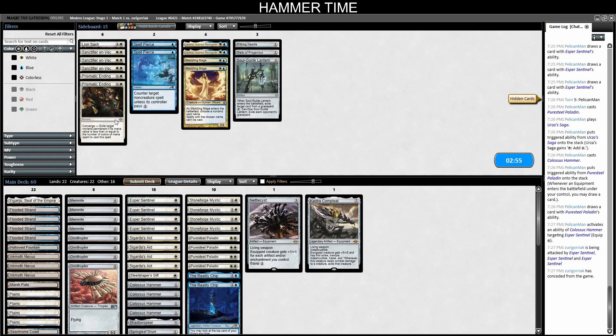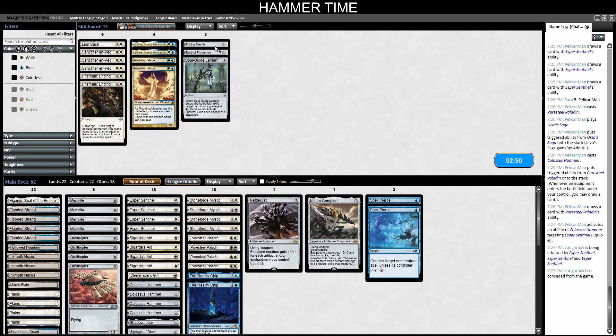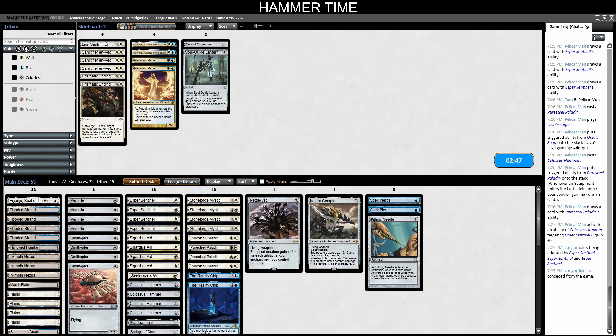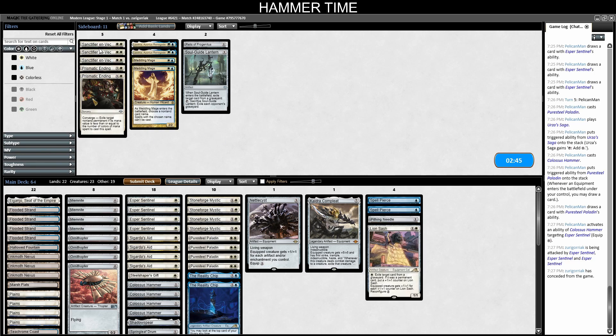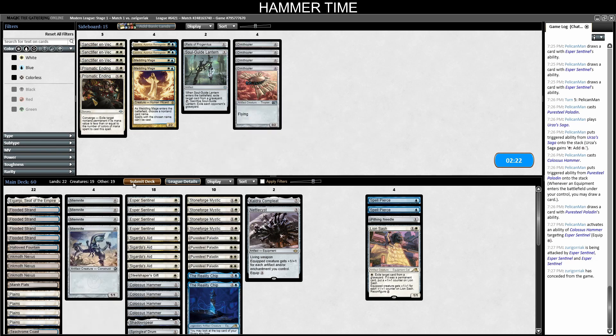Sideboardng against Blue-White Control: Spell Pierces seem good. I assume they're on Planeswalkers so I'll bring a Needle — Lion's Sash seems good to grind. I'll cut Ornithopters since Memnites are better here specifically — if they have Teferi, Time Raveler, they won't have many blockers, and a Memnite can finish off a Planeswalker that goes to one loyalty. If they Solitude an Ornithopter it gains zero life anyway, so the flying evasion isn't relevant here.